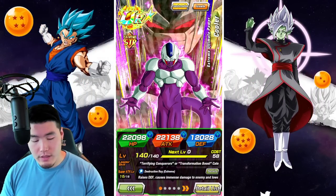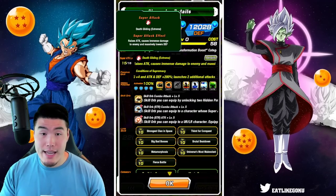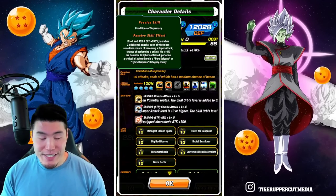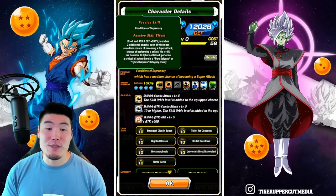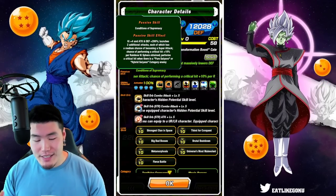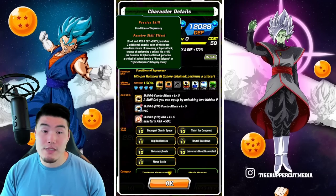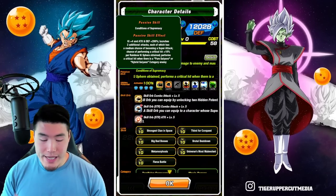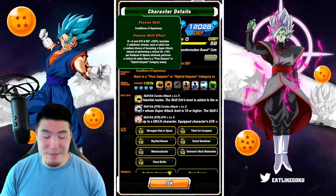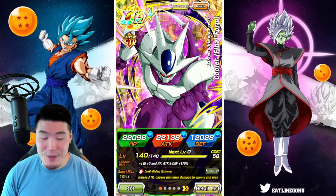His active skill is the Transformation into Final Form Cooler, which can be activated when there is a Pure Saiyans or Hybrid Saiyans category enemy starting from the third turn from start of battle, or when facing only one enemy starting from the sixth turn from start of battle, once only. That is the Extremely Awakened STR Cooler.